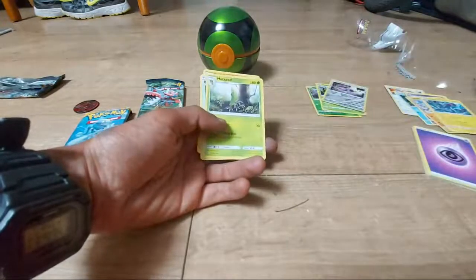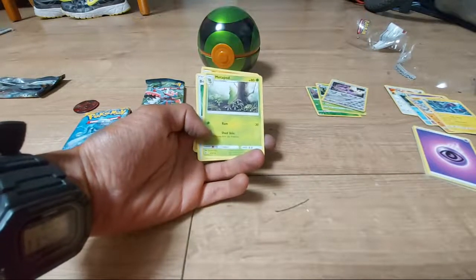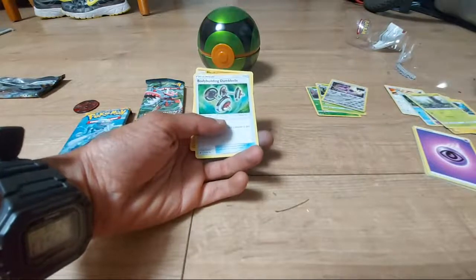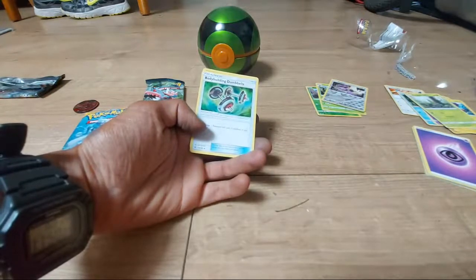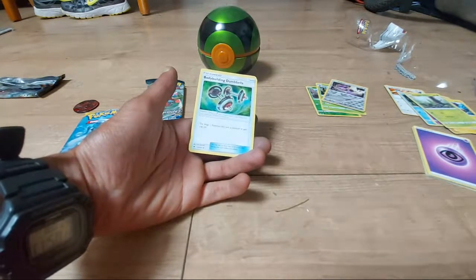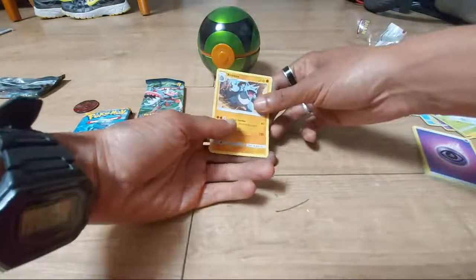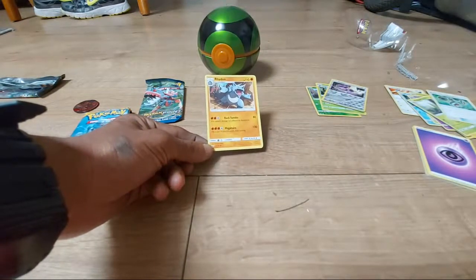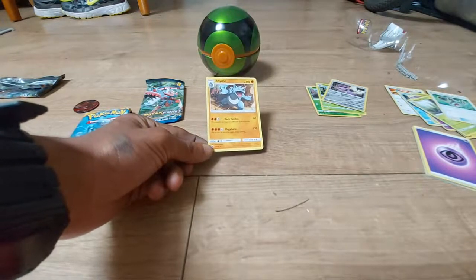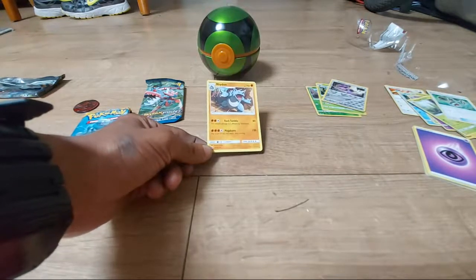Psychic type energy. Metapod, 80 HP, Generation 1 Cocoon Pokémon, dex entry 11, moves of Shed Skin and Ram. Bodybuilding Dumbbells — a Pokémon Tool: attach it to a Pokémon that doesn't already have a Tool attached; the Stage 1 Pokémon it's attached to gets +40 HP. Card 113 out of 147. Last card is Rhydon — 110 HP, Fighting type, Generation 1 Drill Pokémon, dex entry 112, moves of Megahorn and Rock Tumble.